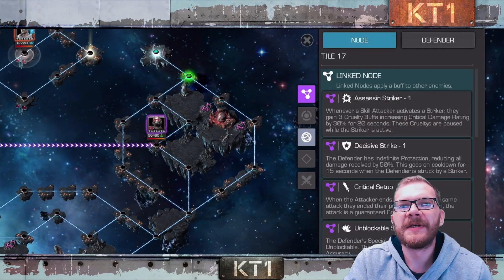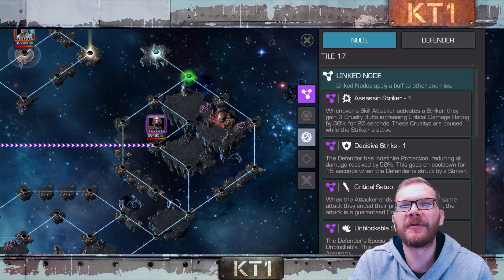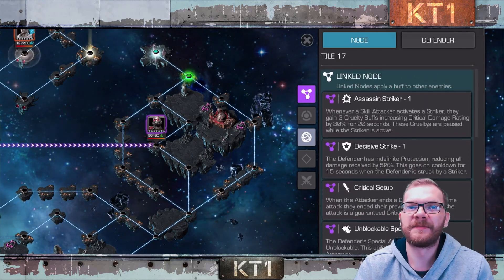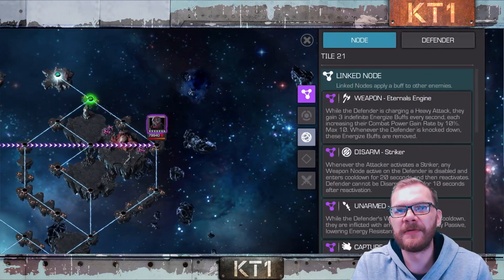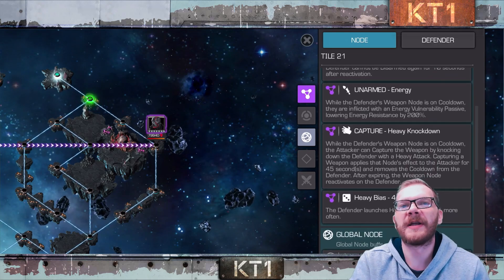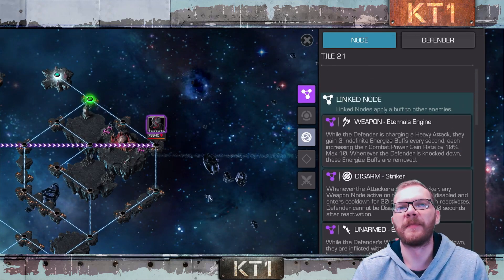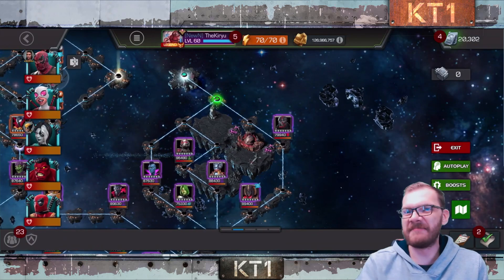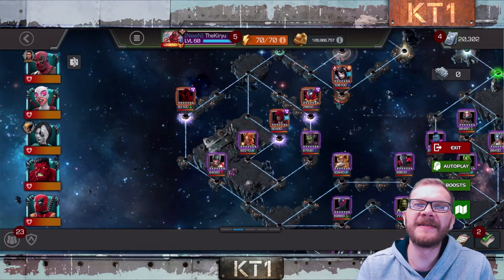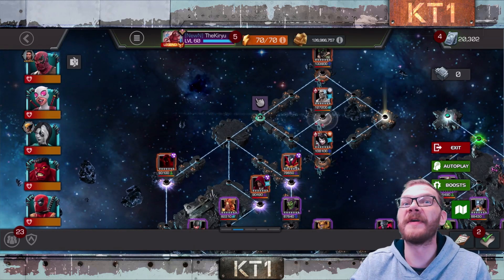The second lane here shows Assassin Striker — whenever a skilled attacker activates a striker, they gain three accruing cruelty buffs that increase critical damage. That's what you want to do. Otherwise you should bring in cruelty-type champions. Then there's the weapon node: you disarm it by activating a striker, and whilst the striker is on cooldown they get energy vulnerability, and you can capture the opponent's weapon by knocking them down. It's a very simple structure; all of the paths flew by relatively easily.